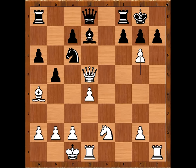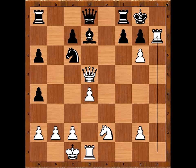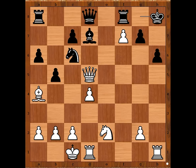Zogius played h6. If b takes on a4, rook takes on h7 and then rook from d to h1, rook to h8 — checkmate. So Zogius played h6. g takes on f7 check, king to h8. If rook takes on f7, bishop to b3 and white is winning.